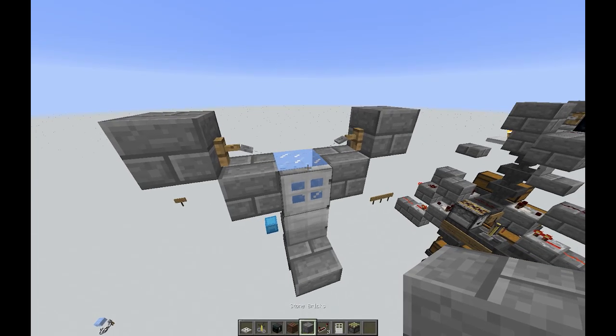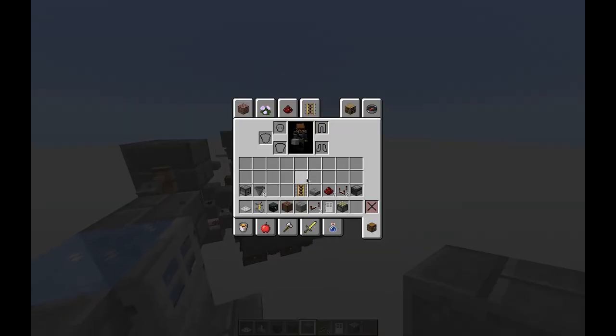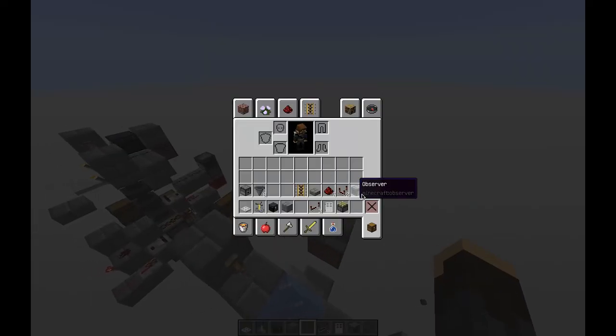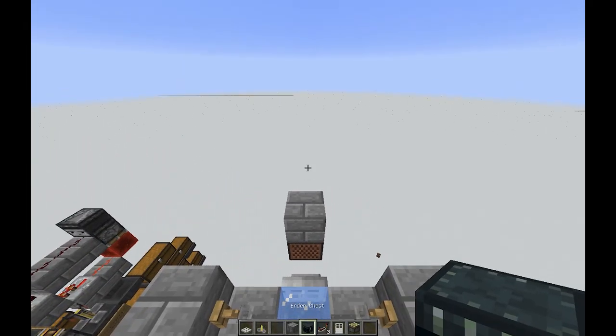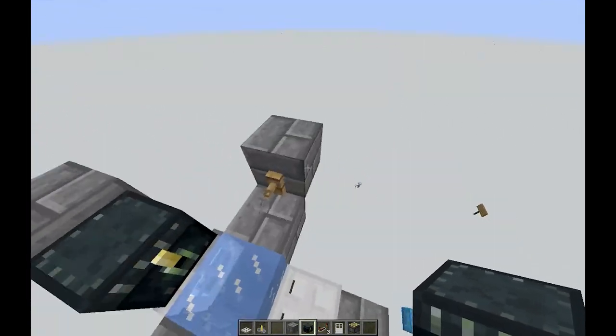This does work again. I do like to put an ender chest above the door, so we'll go ahead and get a regular block over here. We'll drop our note block that we need so the fishing pole can continue on actually casting without reeling back in. I like to drop an ender chest there — I'll explain that in a little bit.